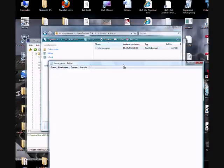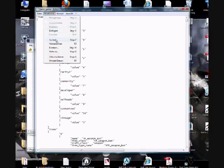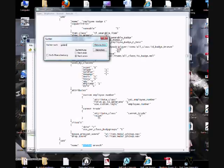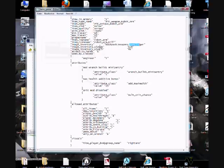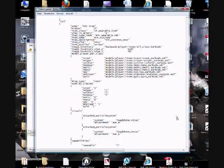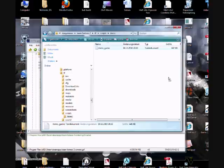The file is called Items_Game.txt. Open it, and then it looks like this. Then I'm just going to search for the Golden Wrench. Just copy all that, and I'm going to replace the Gunslinger, which is right here. Just replace all the stuff in there. Then I can just save the file and close it.